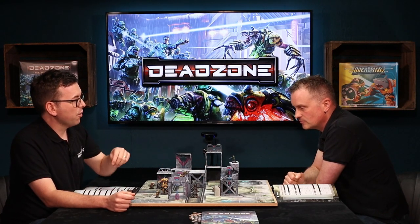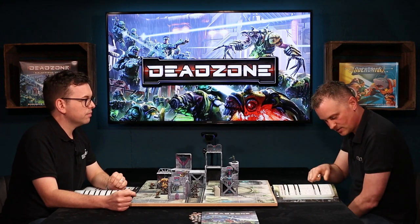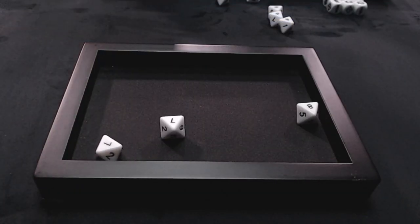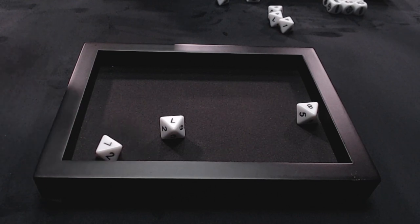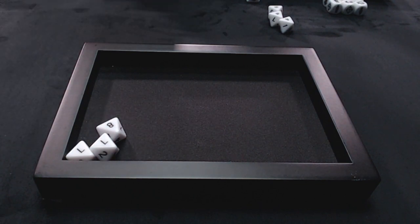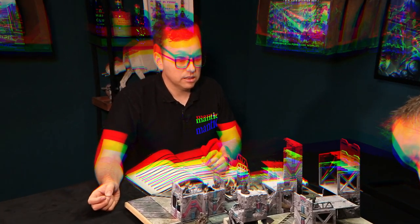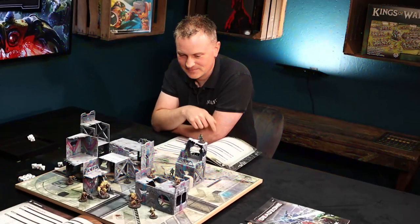If you're going up or down, it's still just counting the distance - you're counting the actual distance in terms of the number of cubes on the board. Some models haven't got an R, they've got a CC - close combat - meaning they can only do close combat. So R6 means I'm definitely in range, needing fives or more. Some weapons have rules like weight of fire which means you can re-roll misses. You've got three successes.